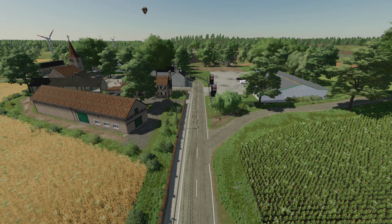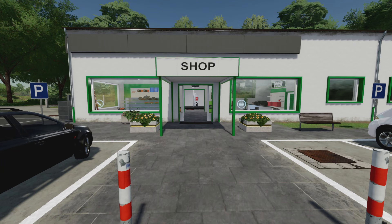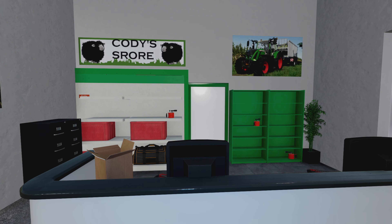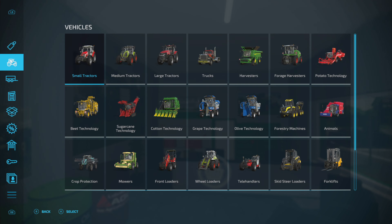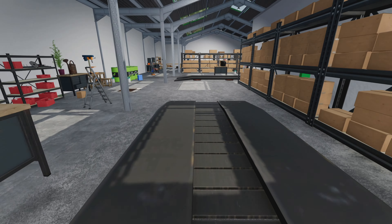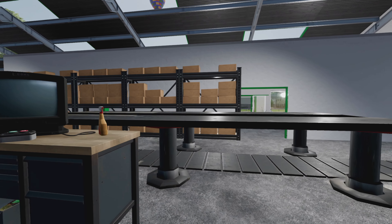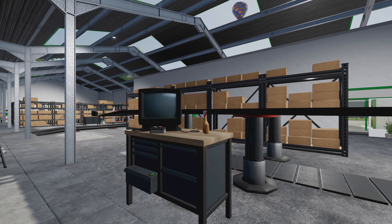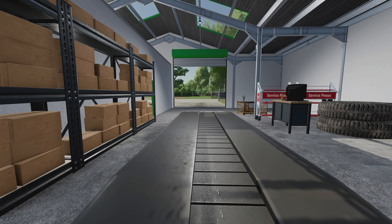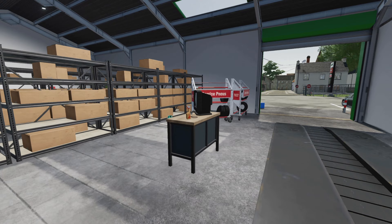The vehicle shop looks similar to what we had before but with a lot of changes. Let's head inside and take a look. There are a lot of decorations and designs in here. You can buy all your stuff here. Around the back is the repair bay, and you can pull things in. A couple players have mentioned that equipment gets left up on the lifts — that's just the way the Giants engine works. Just get into your equipment, press the gas or brake, and the vehicle will drop back down.